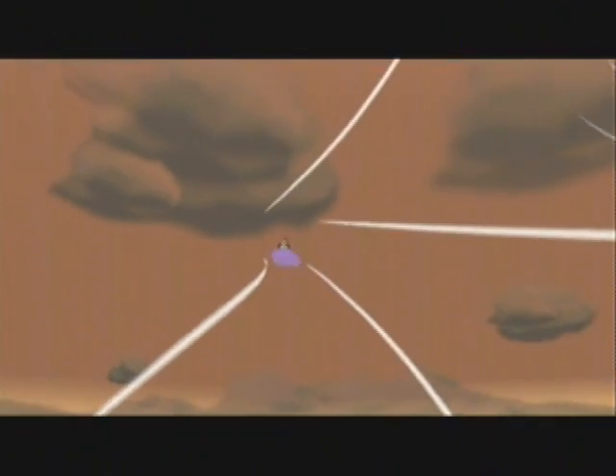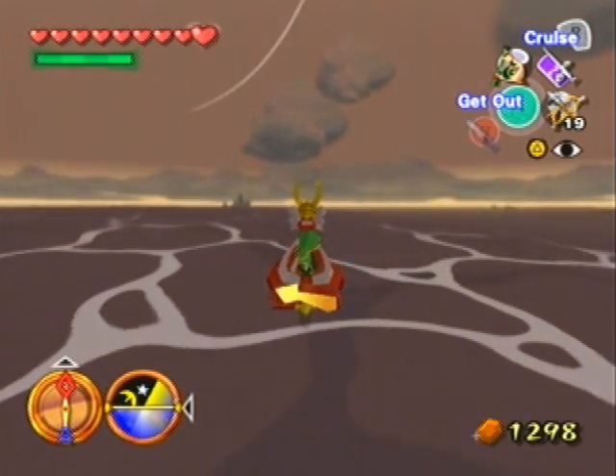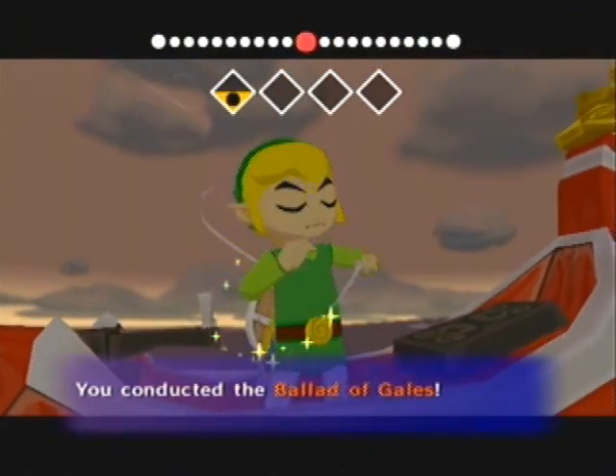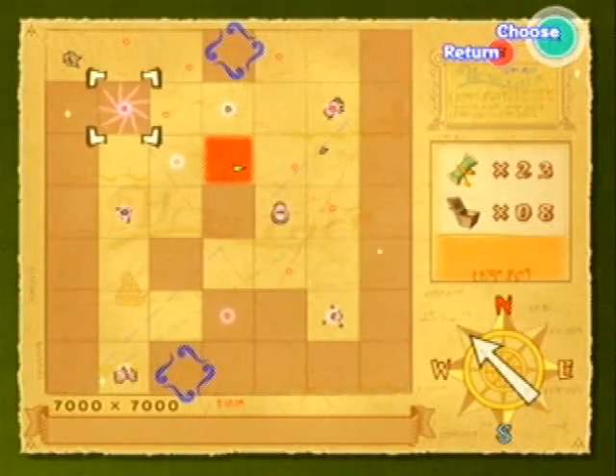By the way, if you did not get a picture of this guy from the Nintendo Gallery before this point, then you're kind of S.O.L. You either need to reset or just say balls to it. Because you need his picture in order to get his figurine as well as Zephos' figurine — actually, I think they're part of the same figurine, just a brotherly love figurine.